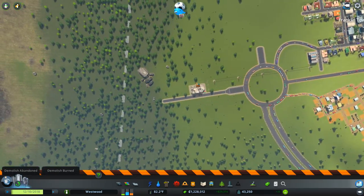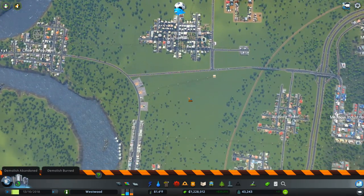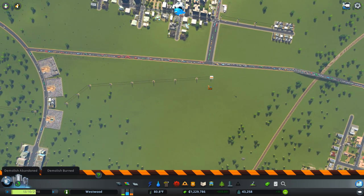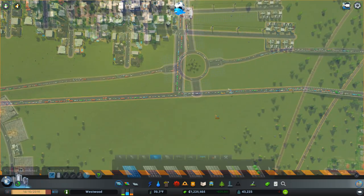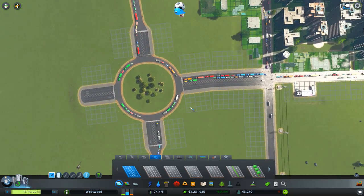The oil power station here wasn't connected to the road — thank you to those who pointed that out. Let's take out all of these extra bits and sort out this junction. There we go, that should work a lot better, hopefully.